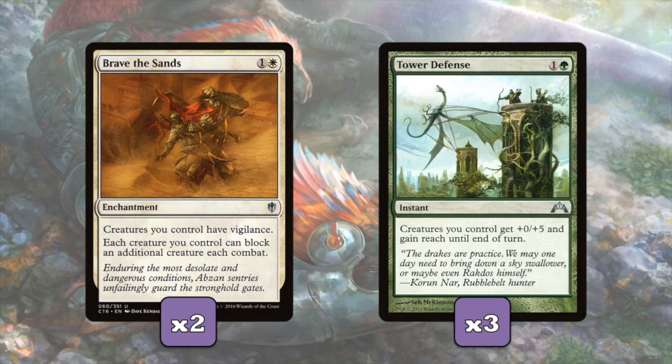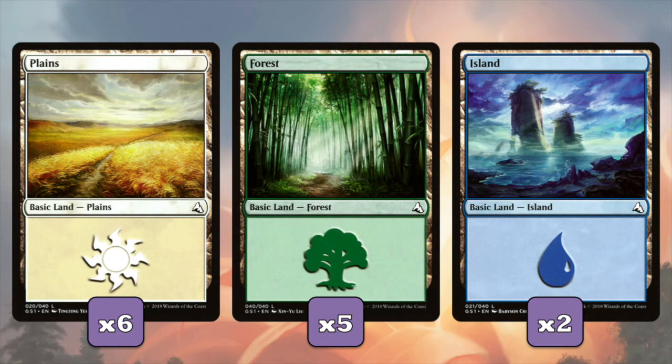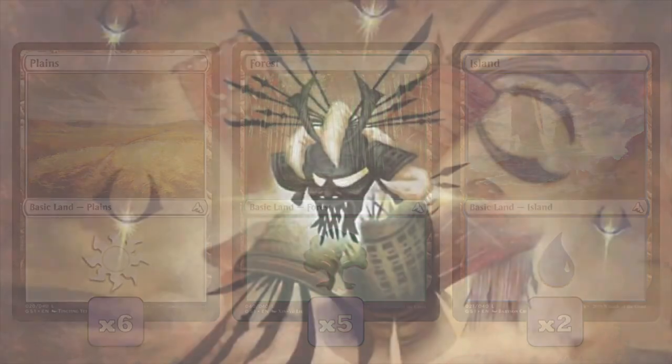And Tower Defense: for one and a green, creatures we control get +0/+5 and gain reach until end of turn. So an all-over buff of 5 power to our creatures is pretty crazy, especially at instant speed. It's a nice combat trick. Moving on to our lands: we're running 3 Sunpetal Grove, 2 Glacial Fortress, and 2 Hinterland Harbor. They all come in tapped unless we control a basic land of their respective color. And we're running 6 Plains, 5 Forests, and 2 Islands to round out at 20 lands.